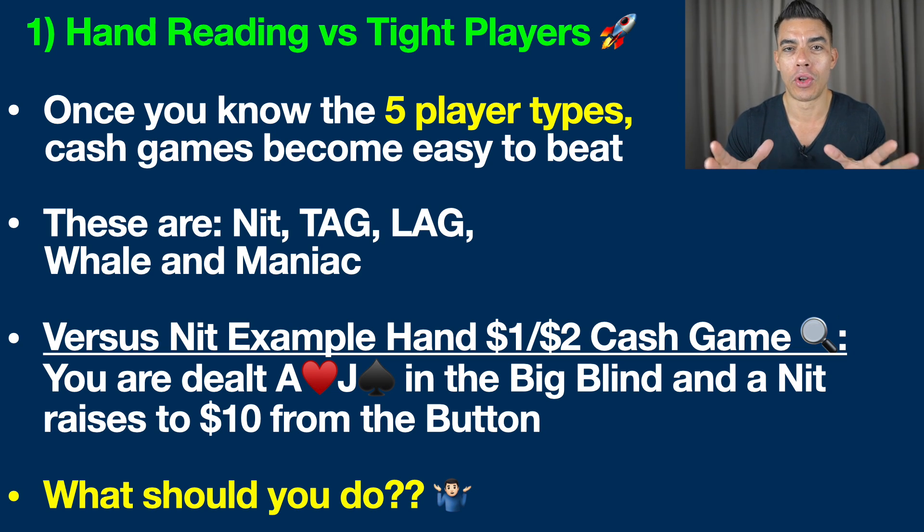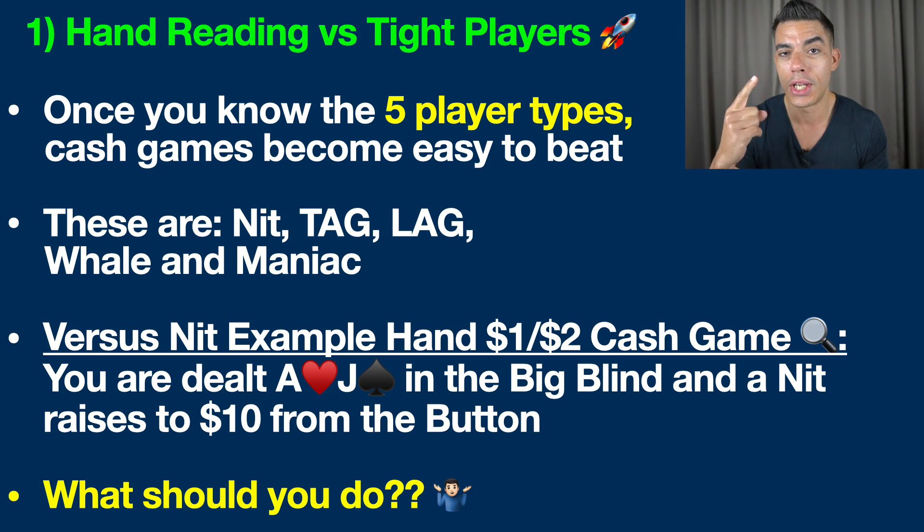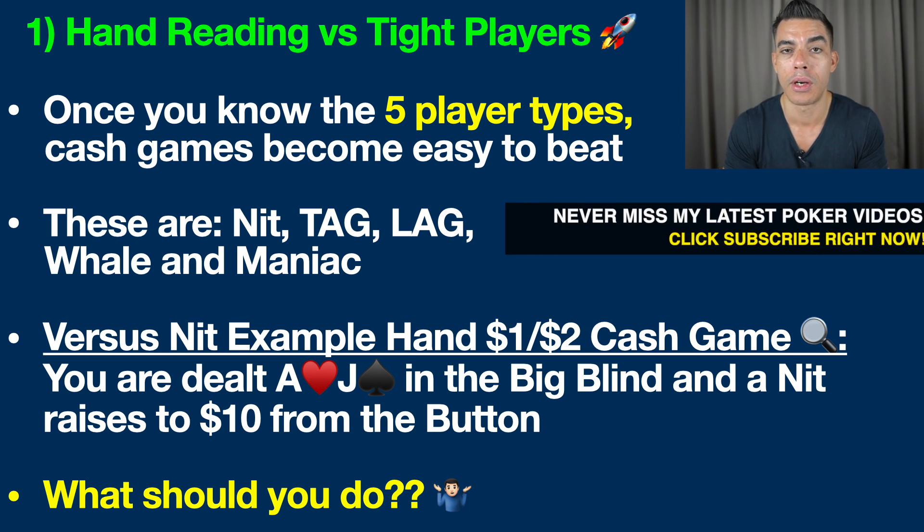What am I talking about? I'm talking about learning how to hand read versus the tighter players, and I'm going to focus just on the tighter players in today's video. Learning how to hand read versus all five main poker player types is just as important — I talk about this in detail in my free poker cheat sheet, which will be the top link in the description below. The five main poker player types are the Knit, Tag, Lag, Whale, and Maniac. Tag stands for tight and aggressive, and Lag stands for loose and aggressive, but today we're going to focus on the Knit.